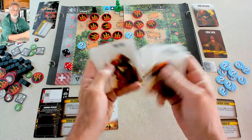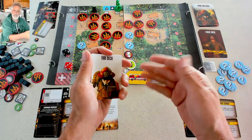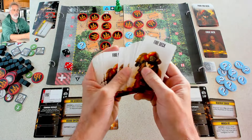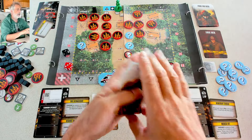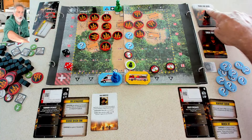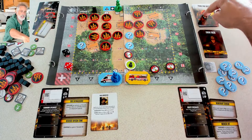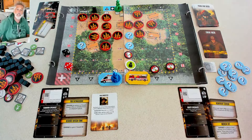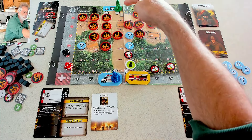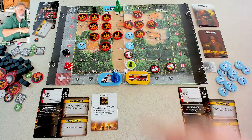In regular Flashpoint Fire Rescue, the fire just advances in a kind of preset order. Now this deck of cards tells us how the fire is going to behave. This park mission has its own park fire deck with unique events — the way fire works here is going to be different than anything you've seen before in Flashpoint. I'm the green player, and I chose to start up at this entrance so I can rush right in and start fighting the fire.